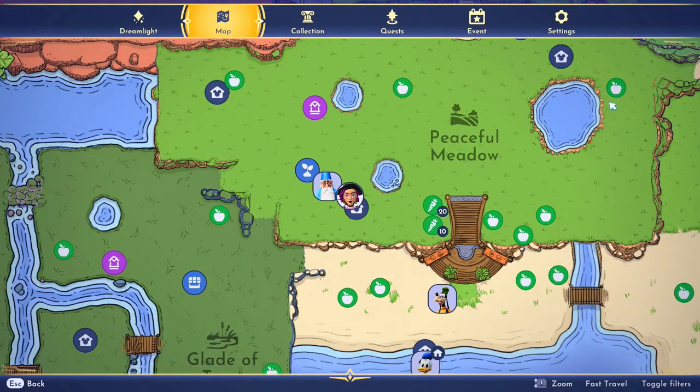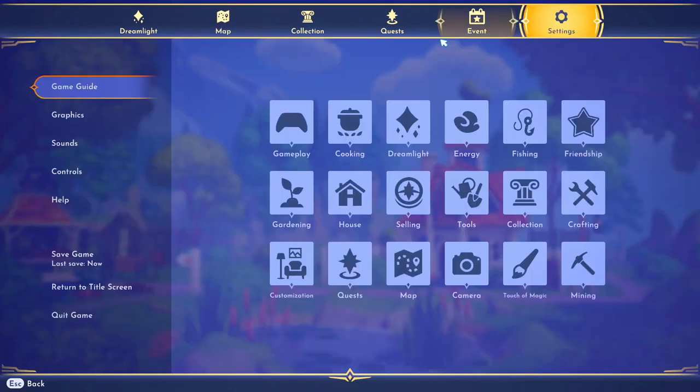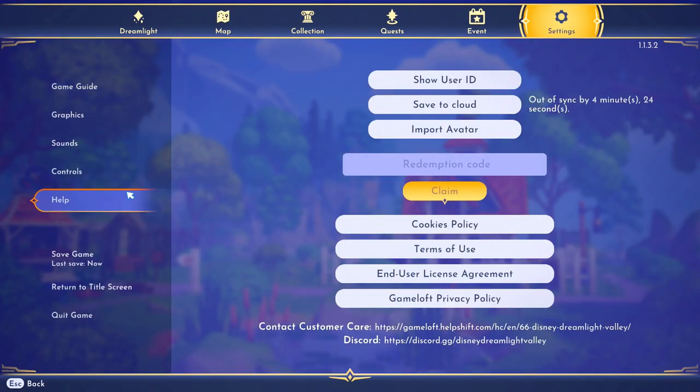All you have to do is go into your game menu, settings, go to the help section, and then that's where you can enter a redemption code. Here's the code, just copy it straight in. I'll also put it in the description and pinned comment for those of you who can just literally copy and paste.